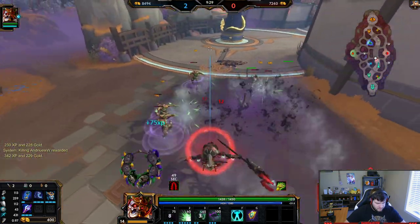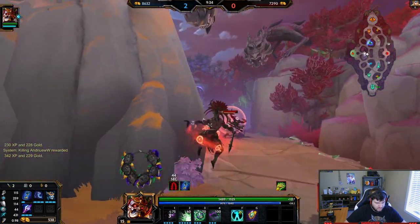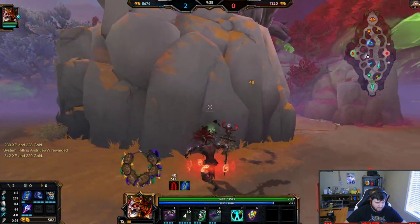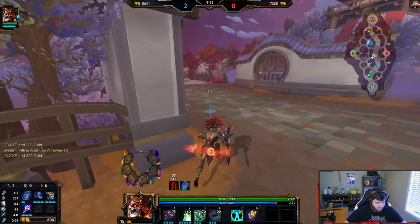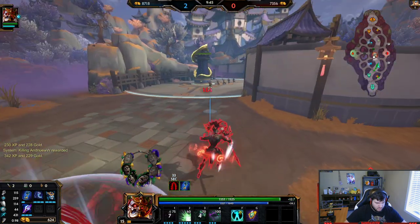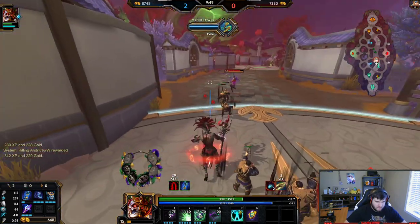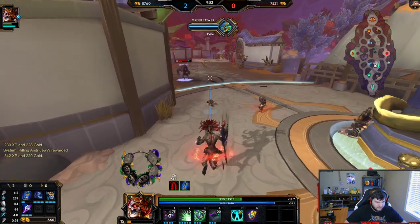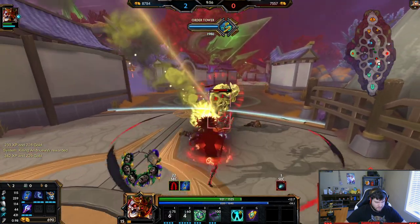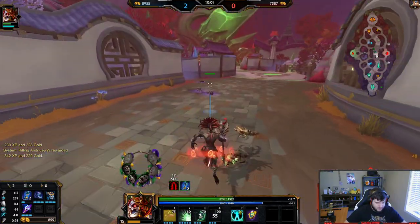Honestly a Gem of Iso might not even be bad — I could throw that and it would proc it. This is Ancile. That's a slow — does he ult me? He does, he wants to fight. Because he ulted I'm going to sit under my tower and act accordingly. No longer scared — he used everything he had.